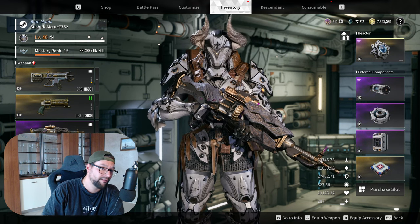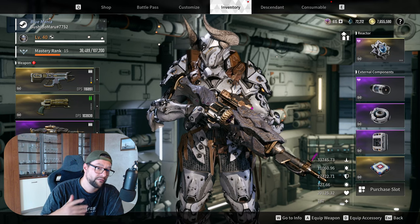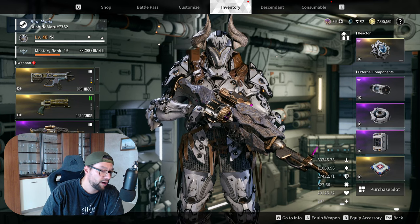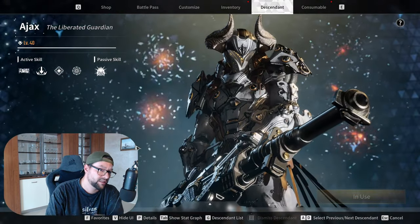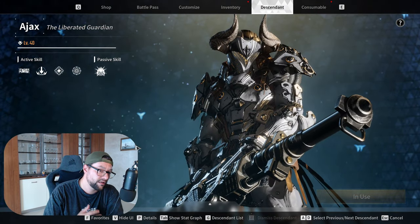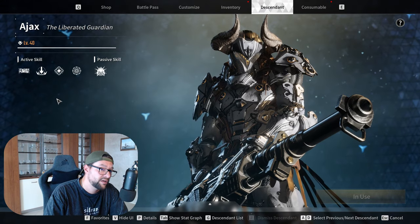Ajax is one of my favorite Descenders right now. He's one of the available tanks and I'll share a couple of things that I like and dislike about this Descender. Ajax is one of the available tanks right now in the first Tendent. Let's talk about his skills very quickly.